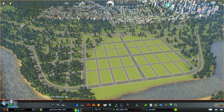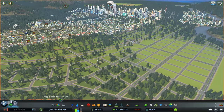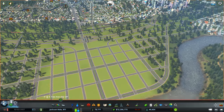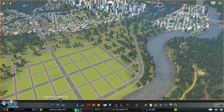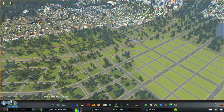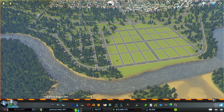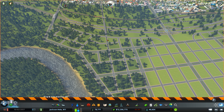I want to rethink this grid a little bit, so I might actually demolish it and redo it. Yes, I made you sit through the whole thing of me doing this just to demolish it - but that's just how you do it. You have to trial and error sometimes. You have an idea, you lay it down, and you say, you know what, I have a better idea, so you've got to run with that.